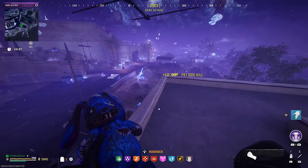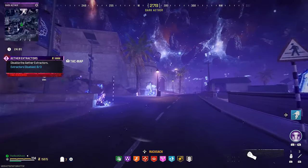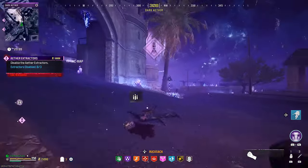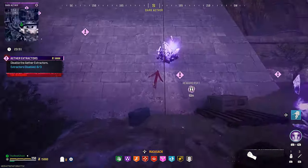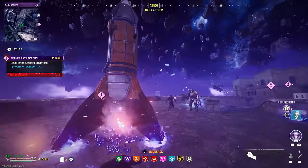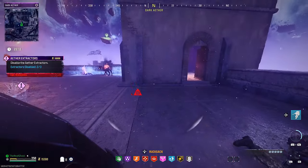Once you activate him, he's going to start an Aether Extract contract. I haven't found the exact perfect way to get to each one of these, but I have a couple of tips. For the first extractor that's up on the wall closest to the fortress, just run up to the very first zip line right in front of you and take that up to it. The second one, which is honestly the hardest to find, is directly in the middle of the fortress. I would try to save one decoy for each extractor, or save your field upgrade to use on the last one.